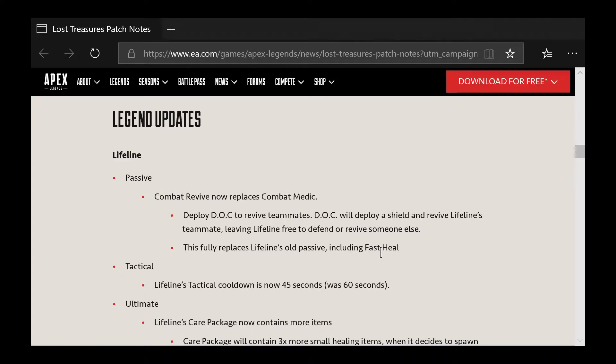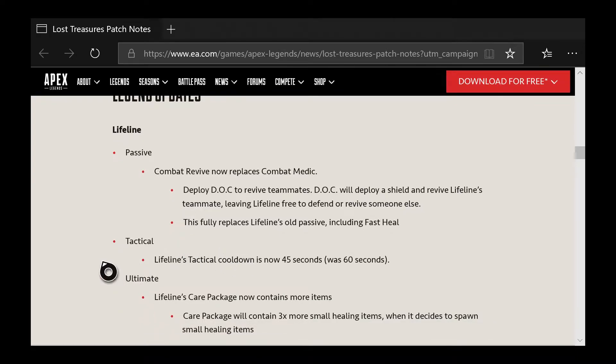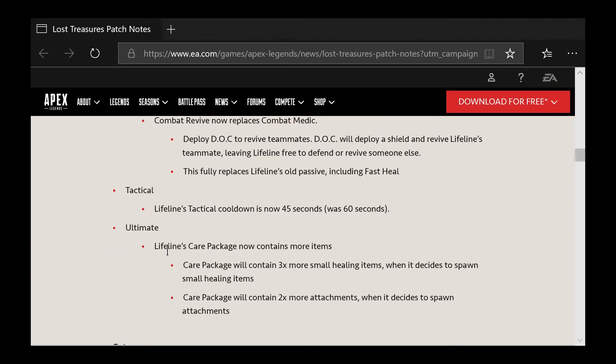There's a new update on Lifeline — her passive now deploys a robot that will revive your teammate. The shield still goes up but it won't be fast, it'll be a normal revive, and she'll cover them. This fully replaces Lifeline's old passive including fast heal, so she no longer heals fast. Her tactical cooldown is now 45 seconds instead of 60. Her ultimate care package will contain three more small healing items and two more attachments when those spawn.